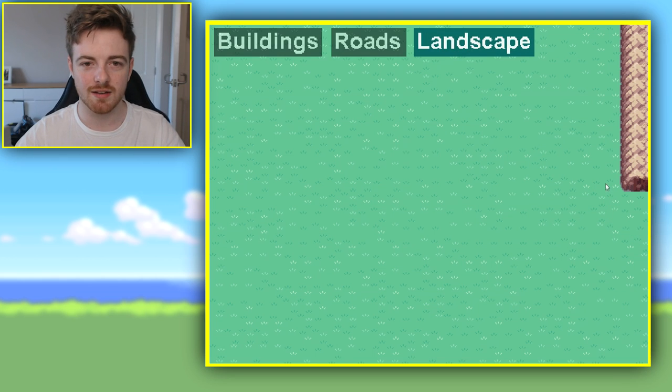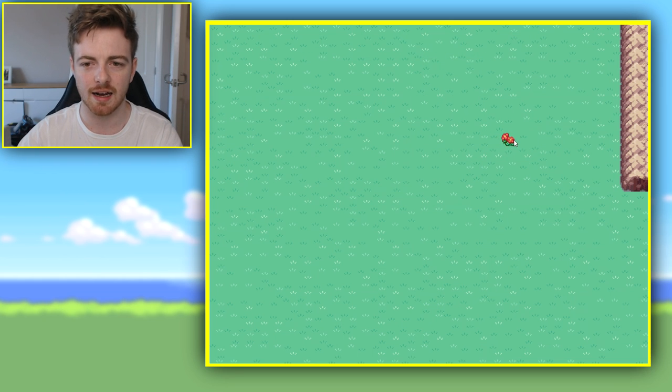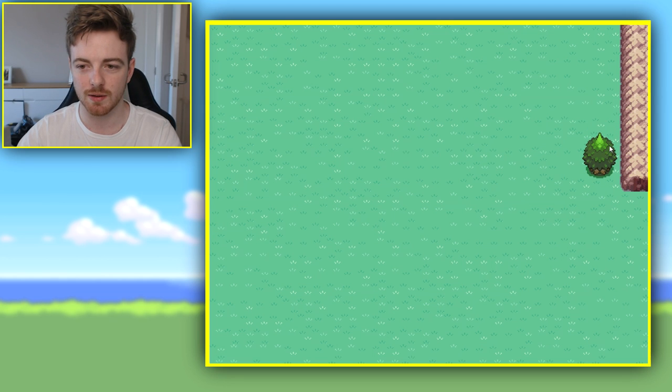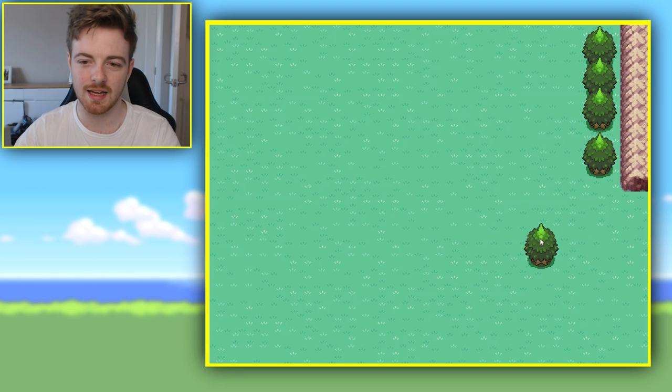Next what we're gonna do is add in some trees, because it kind of has trees along the side here. So, what we're gonna do is add one there - oh wait, no, that was wrong. We're meant to add it there, there, and yeah let's just add it there. So, we're gonna have that little kind of split in between it. I should have really thought about that, but it's okay.